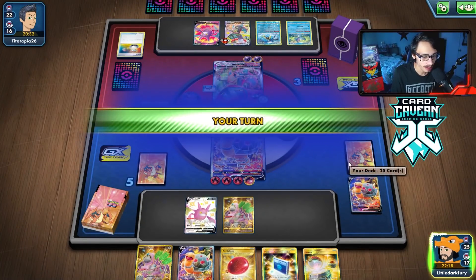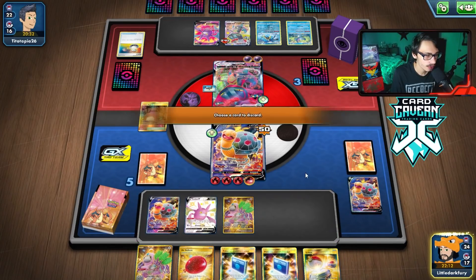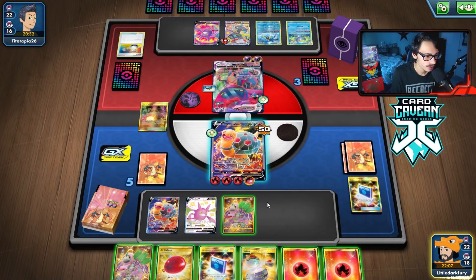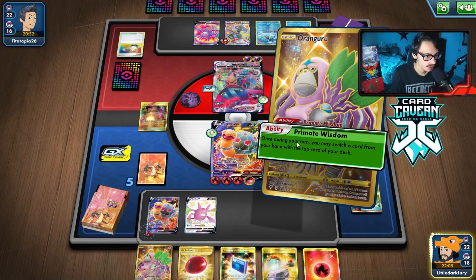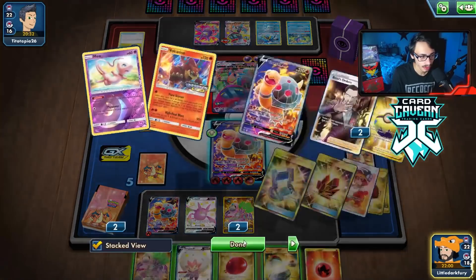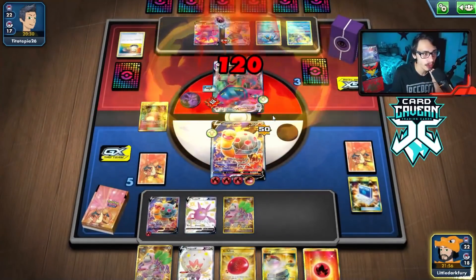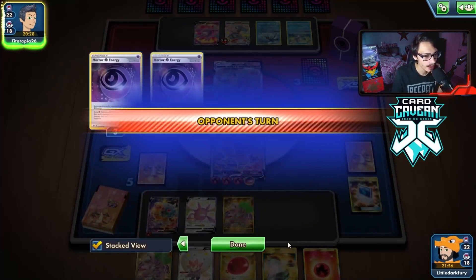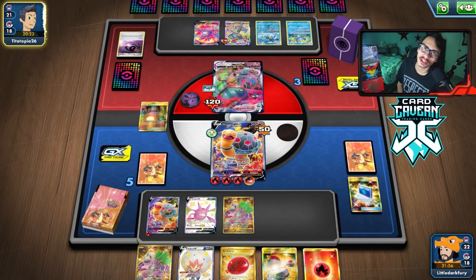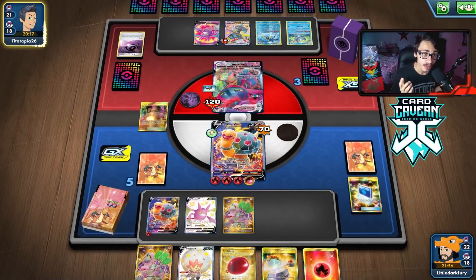I know what I'm drawing — bench Torkoal, use Giant Hearth to grab more energy, keep thinning. Primate Wisdom gives us Eldegoss so we can Boss next turn if needed. Steam Crush again — just take all the energy off the Dragapult. They're now down seven energy, out of Horror energy and down three Psychics. They might only have two or three energy left in the deck.